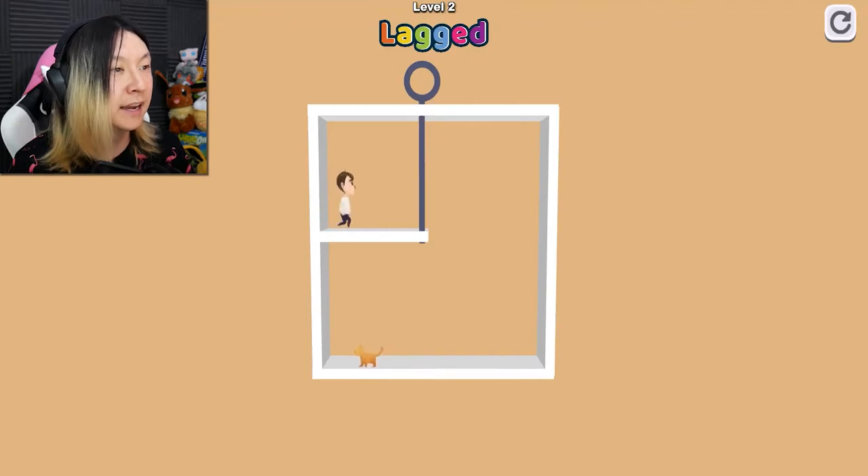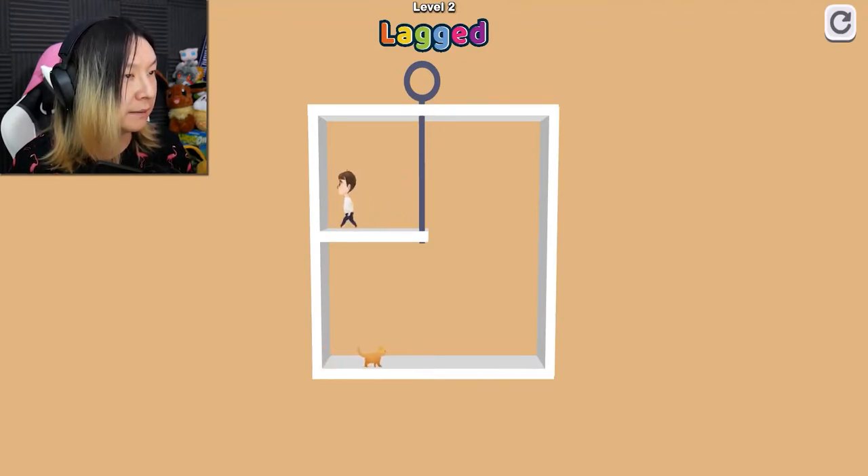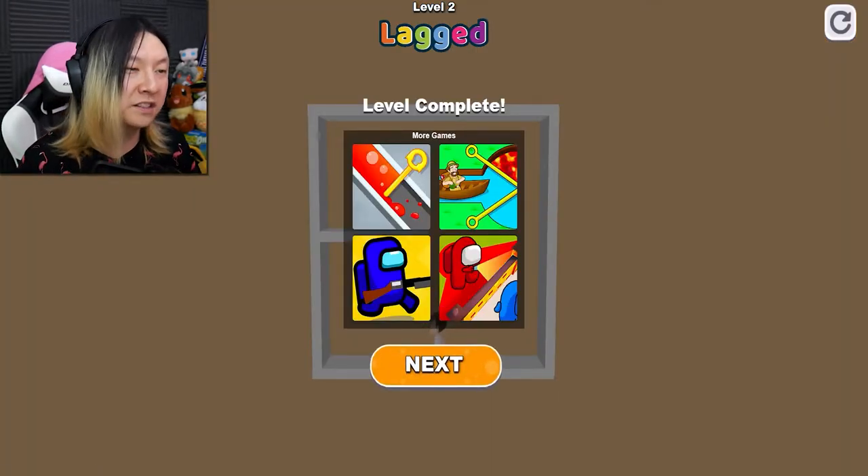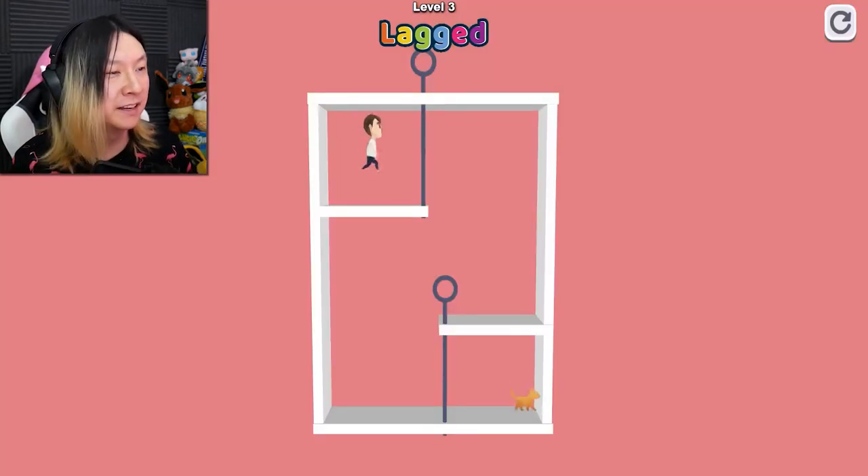Now we're on a raised platform this time, so just get rid of that pin. And it looks like it's done blocking both of us, and we are reunited once more with our fuzzy friend. So cute, I like that.